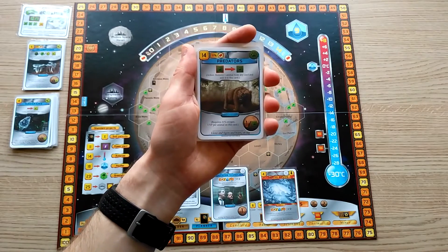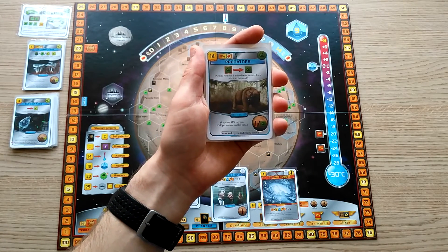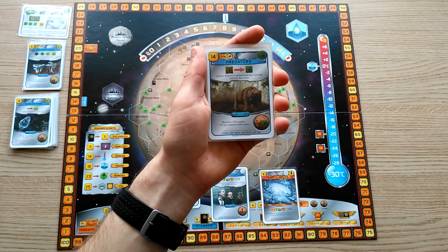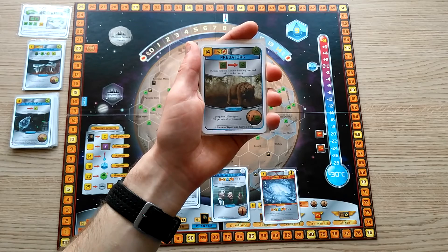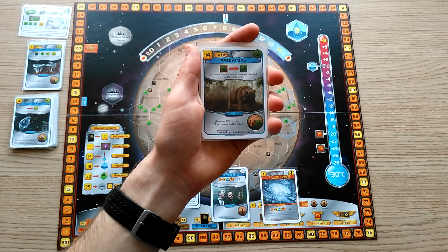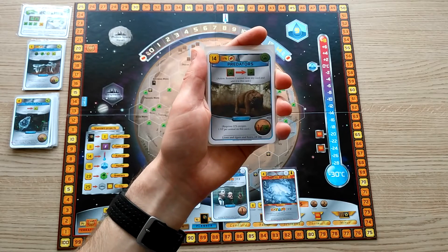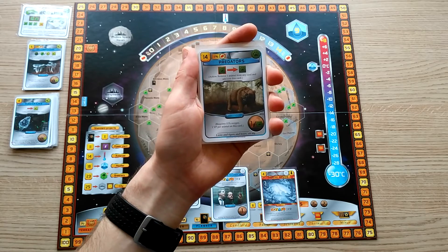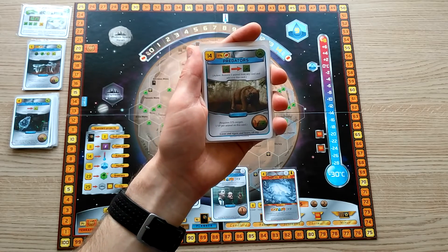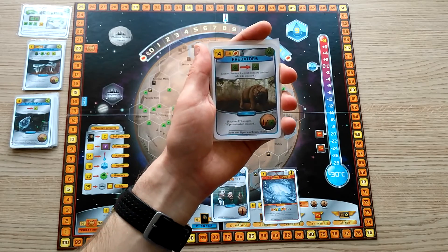Predators will appear at 11% oxygen. This card allows you to feed on other people's animal resources, or your own if nobody has any. Mainly, you will want to take this card out of circulation so that your own animals can't be eaten. But if you're the only player with animals, you can play this and eat your own Herbivores or Small Animals to double the value of those animals. Predators will give you one victory point for every animal that you've eaten.